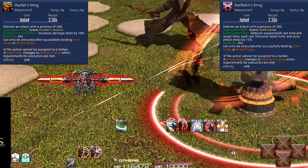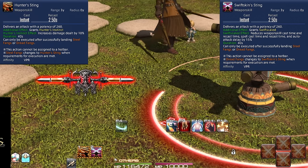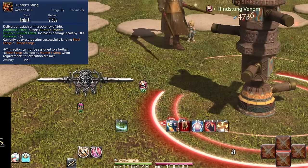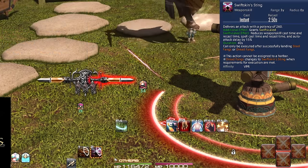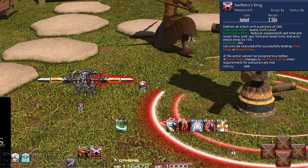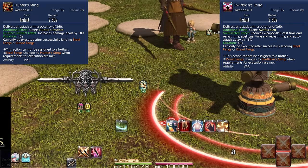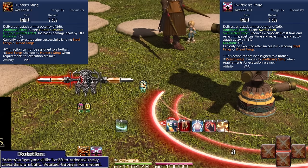The second step gives Hunter's Sting and Swift Skin Sting, both doing 260 potency. Hunter's Sting gives you the Hunter's Instinct buff for 40 seconds, increasing your damage by 10% — separate from Noxious Gnash. Swift Skin Sting gives you Swift Scaled for 40 seconds, which increases your skill speed, reducing your global cooldown by 15%. These two buffs, for the most part, will manage themselves. Just by following the natural rotation, you won't have to really worry about these unless the boss has a significant downtime phase.